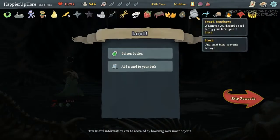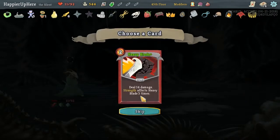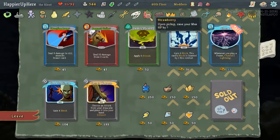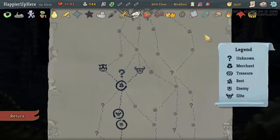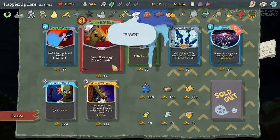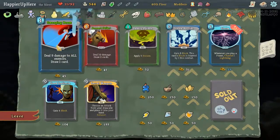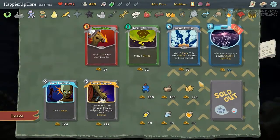We got the Potion Belt, which increased the number of potions we can have, as well as the Regal Pillar, which increases the amount that we heal. Also a Heavy Blade. Let's spend all of our money. We need 3 more relics; we have 1 elite which will give us 2, so we just need 1 more. Blue Candle is nice — we can play curses. Singing Bowl is coming a little too late. Bronze Scales might be useful. We definitely want to take this for the score modifier.